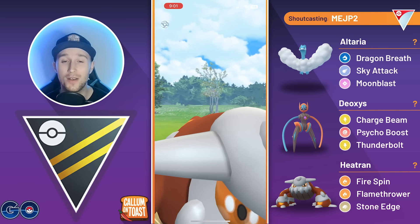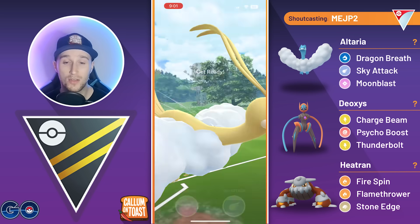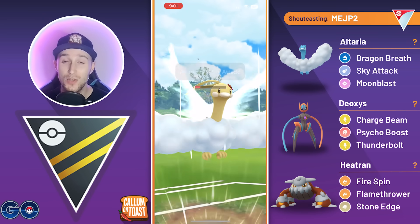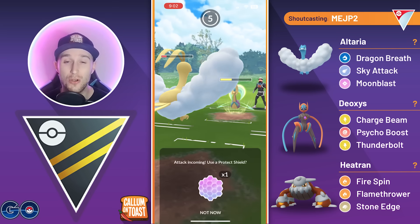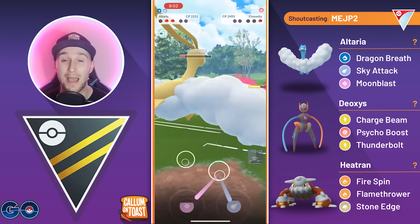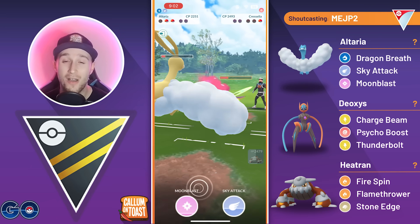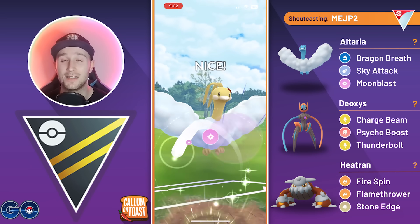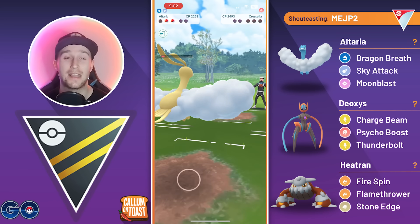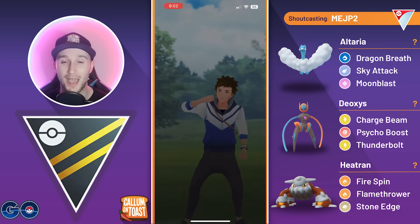We still have one shield remaining, so we swap into Altaria and go for Sky Attack, which won't do too much to Cresselia. We shield once and go for Moonblast next since it deals a little more damage. The opponent baits with Grass Knot — not ideal, but Moonblast definitely takes out the Cresselia, and we take that game.